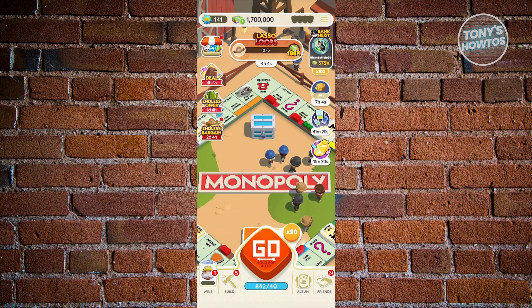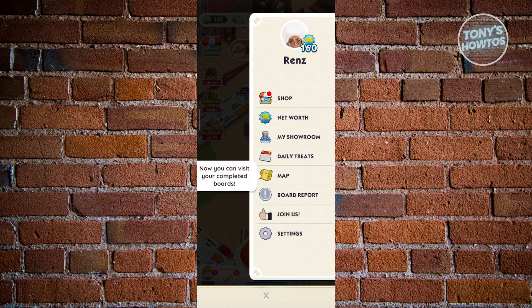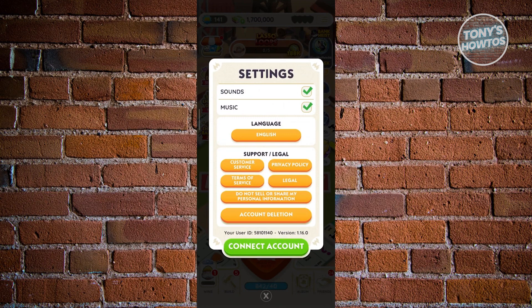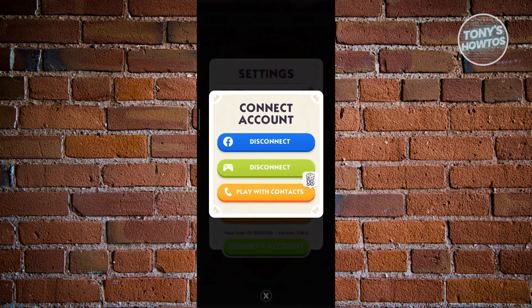At the top right of your screen, you should see a three-bar icon — go ahead and click on it. Then you want to go to Settings. Under Settings, make sure that you click on Connect Account and connect it to an appropriate account, maybe Google Play or Facebook. As you can see right now, I've already connected my accounts to Facebook and Google Play.